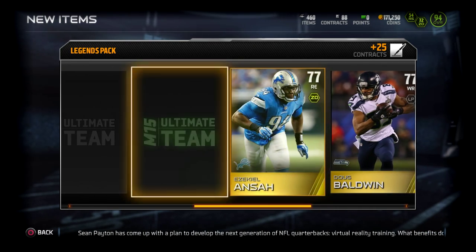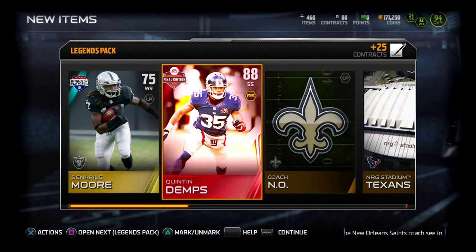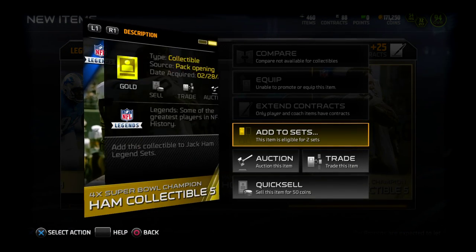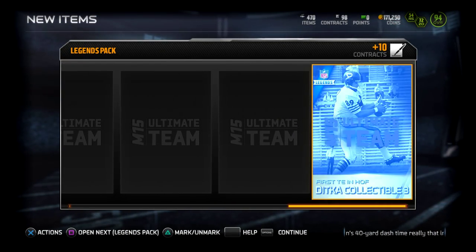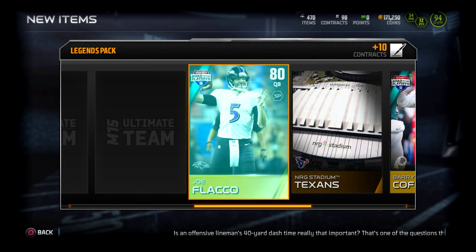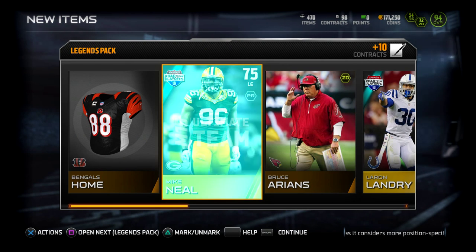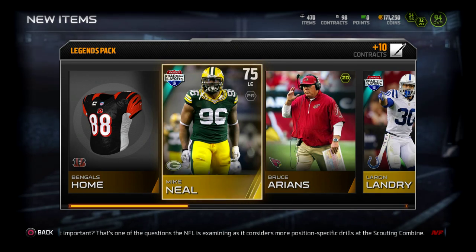If we pull a Michael Vick collectible, or a Calvin Johnson collectible, or a Calvin Johnson player or a Michael Vick player, and we get an elite Quentin Demps — I'm looking for strong safeties, free safeties, and cornerbacks of all kinds, because I'm trying to do the positional sets — the cornerback, the free safety, and the strong safety. We got a free safety right there.